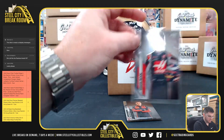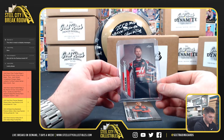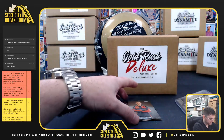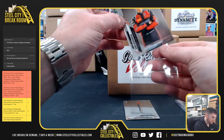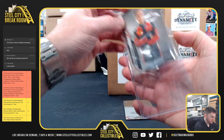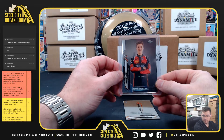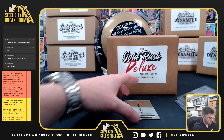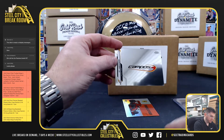From the F1 pack: Roman Grosjean, Future Stars, Filip Dragovic, and Campos Racing.